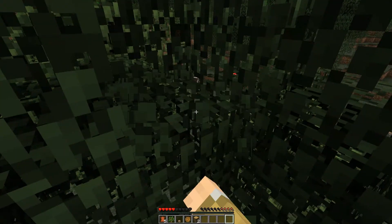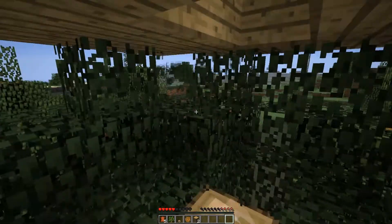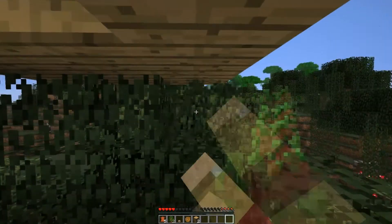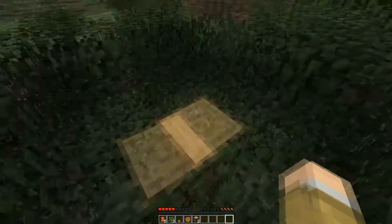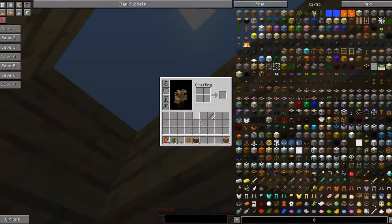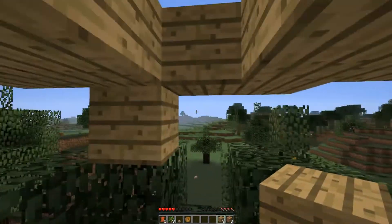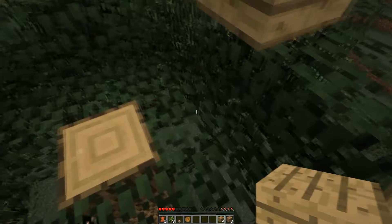We're using BuildCraft 3 build 51, which I had to use because Logistics Pipes needed build 51. Logistics Pipes is for BuildCraft 3 on SMP. I wanted logic gates and lasers too — though I couldn't get my laser builders to work, which sucked. That's the only really good part of BuildCraft 3 in my opinion.